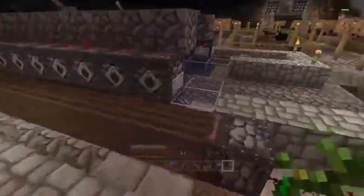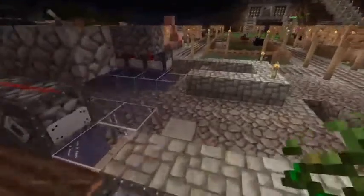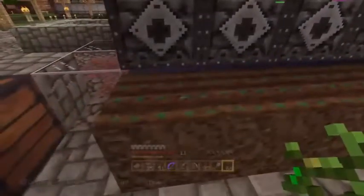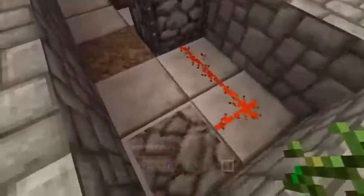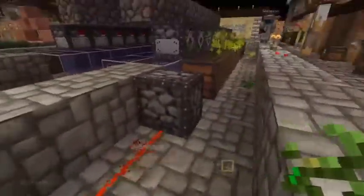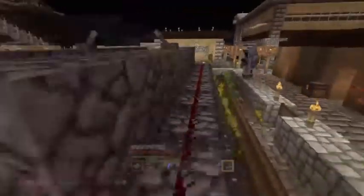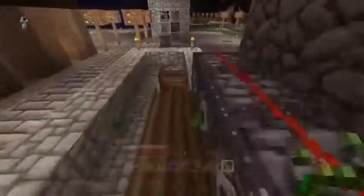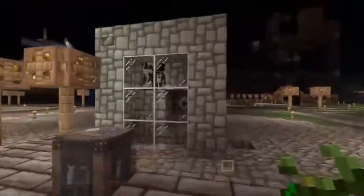This is our wheat field — it's all automated. How it works is I go over here, turn it on, and these dispensers start shooting out a lovely bunch of bone meal. I walk by, plant them down, and when I get to the end I step on a pressure plate that sends all the blocks that way, which releases all the wheat and all the seeds. I come back down and do it as many times as I want, as long as I'm putting bone meal in and putting seeds down, it keeps dispensing for me.